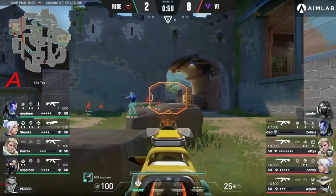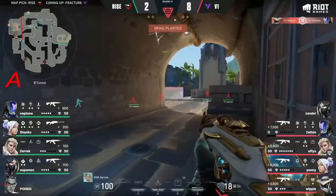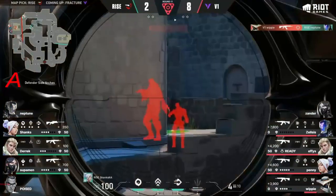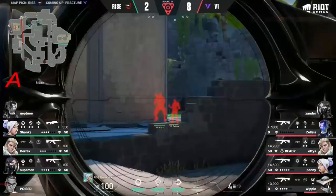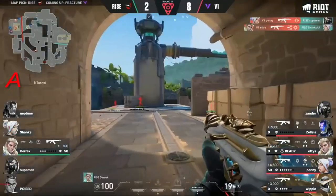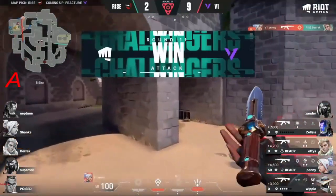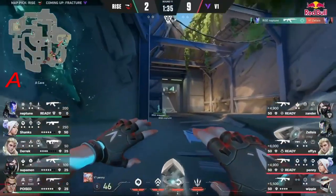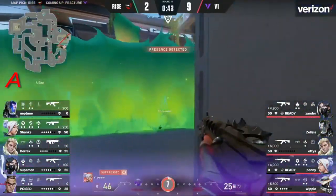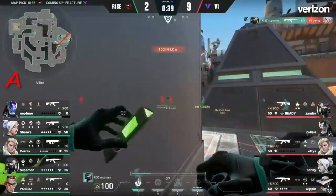They're gonna pull him back — it's gonna be a 4v4 for the site. That turned very quickly as Whippy finds more value and drops Neptune. Shanks with the operator creeping his way forward onto the site. He spots it — that's a knife, he spots the sheath, the cape — but it doesn't work. Rise still have the Viper's pit and the Hunter's Fury. Penny falls.